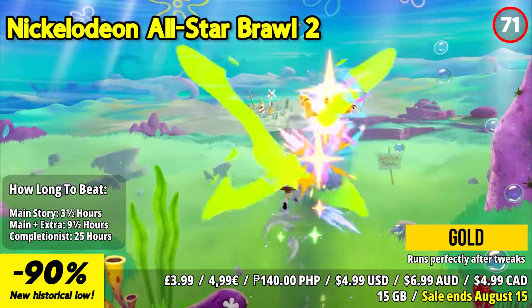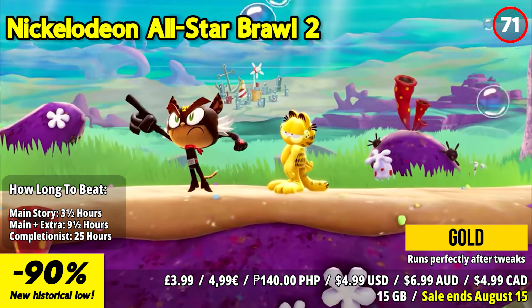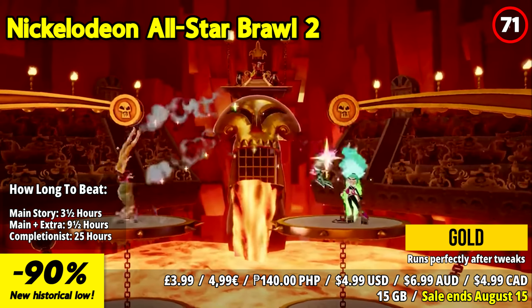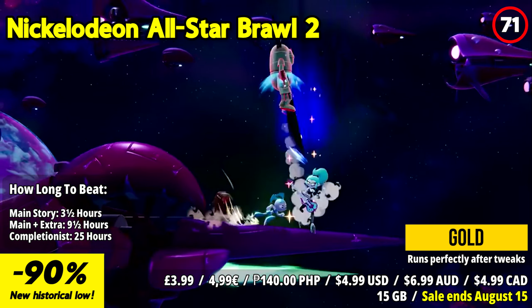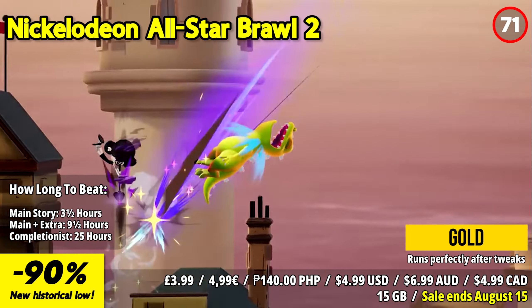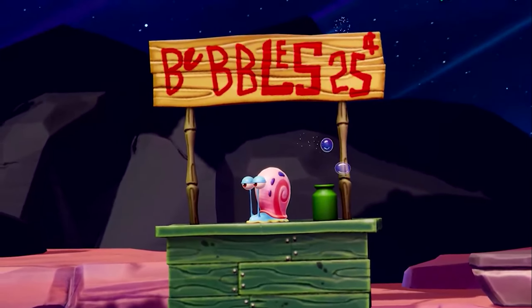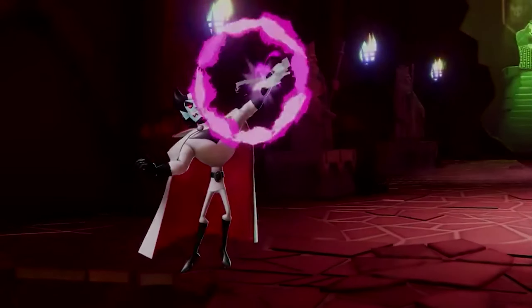Nickelodeon All-Star Brawl 2 steps you into the arena where the biggest and best fighting character roster awaits your command. Get ready to throw down with iconic characters like SpongeBob SquarePants, Teenage Mutant Ninja Turtles, Squidward Tentacles, Jimmy Neutron, and more. Choose your favorite brawlers, delve into their unique movesets, and unleash all-new powerful supers for a finishing blow. You can battle friends or embark on a unique roguelike single-player campaign to thwart Danny Phantom arc-villain Vlad Plasmus as he attempts to take over the Nickelodeon universe.